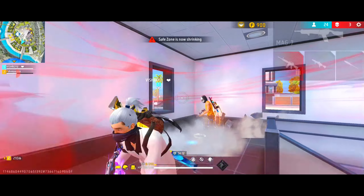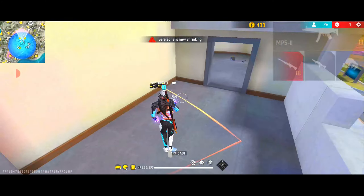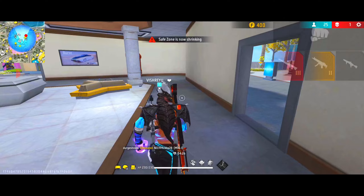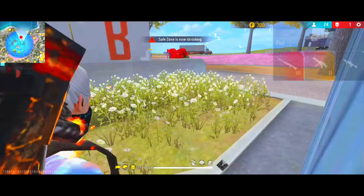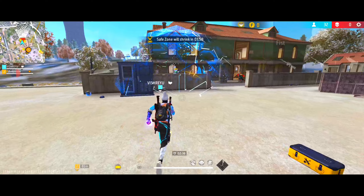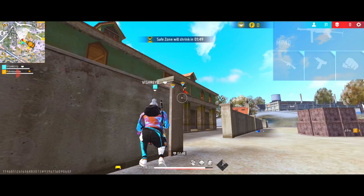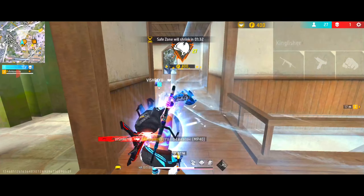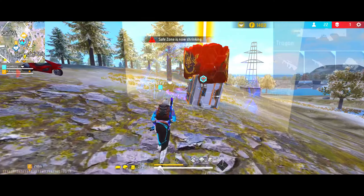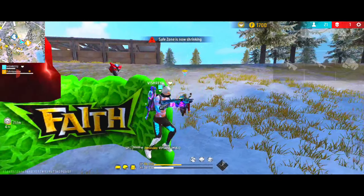Our last recommended combination is the Info combination, using Homer plus Suzy plus Moko plus Kelly. Homer and Moko are very useful for getting information and scouting. Suzy gives extra FF coins when you eliminate enemies, and using the coin machine with those coins lets you get extra loot and also revive teammates. You can use this combination in solo, squad, or duo if you like to play with information about enemy positions.